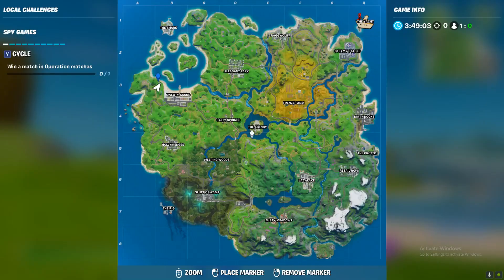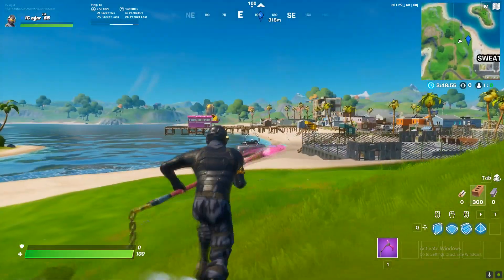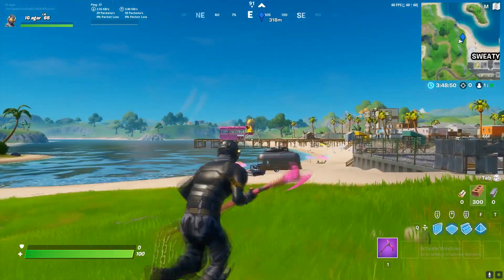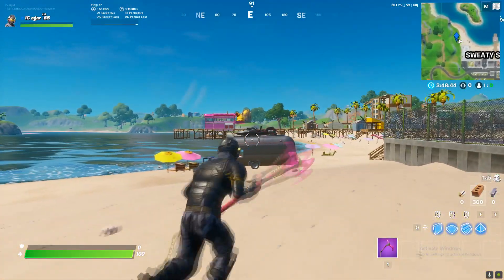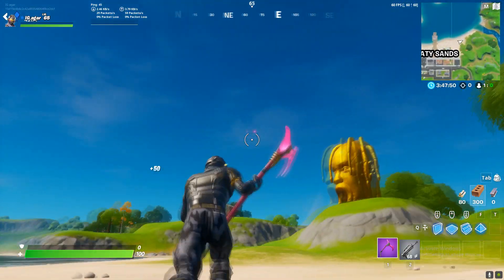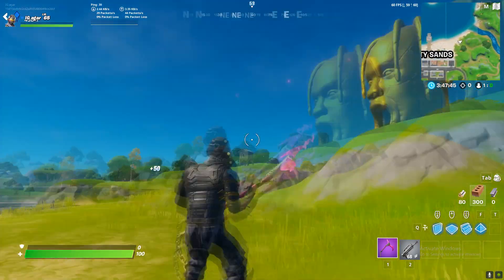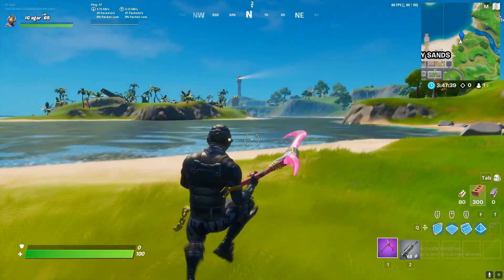So to recap: first one is here, second one is here, third one is here, and the fourth one is right over here. On to the fifth one — there you go, you can see it. I'll show you the location. There's the fifth one, and you can see the Astroworld stage over there. This is the fifth location.